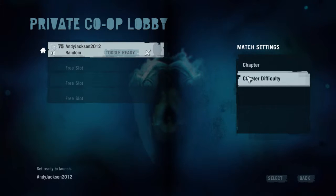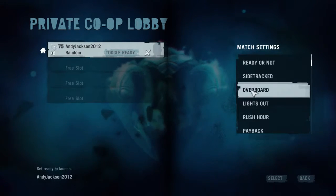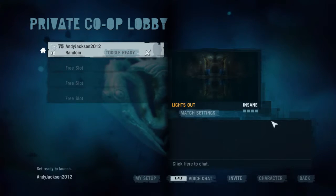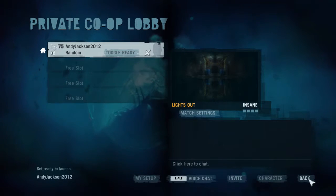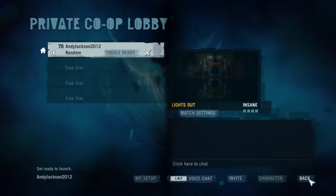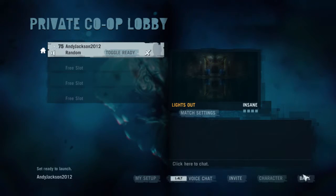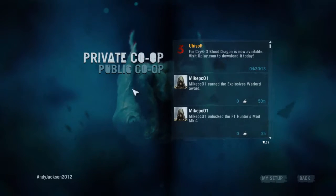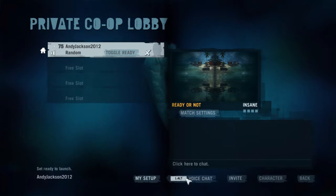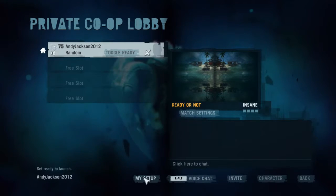Then I can go to chapter difficulty. So if I want to play, let's say I want to play Lights Out on Insane, I can set it to this, and then when I go back out and go into the public co-op, it'll look for a game in Lights Out on Insane level, or it'll look for another game in Insane level, which is the hardest level. So I want to go into private and if I want to adjust my settings for my setup, this is where I can do it without getting in the way of a game going on.